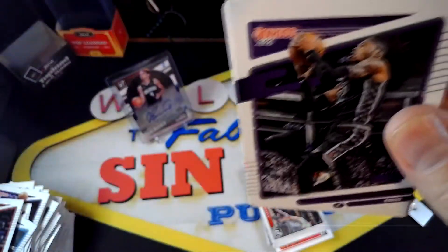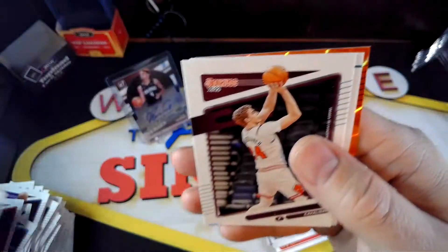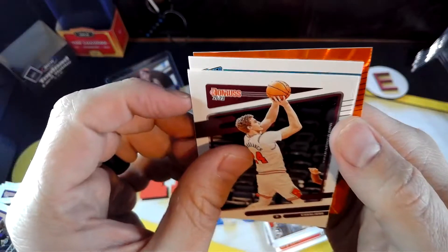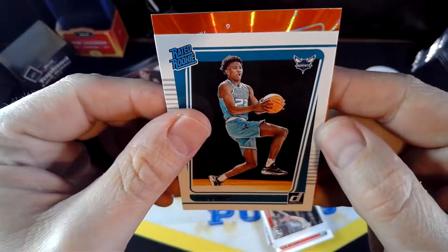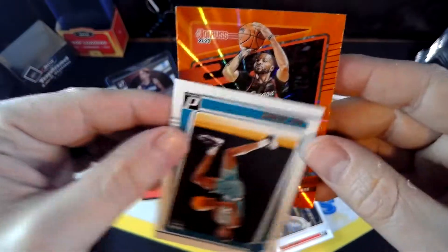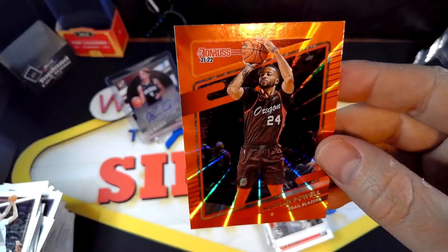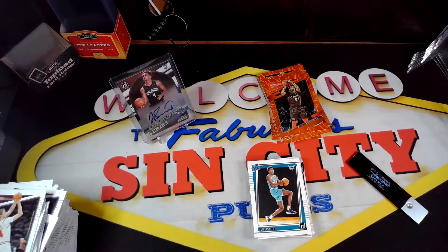Oh, it is a rated rookie of the Grizz — is that Davante? Or Santi? Obdama — don't think I've heard that name. It's nice to get a rookie in the laser — always take that. Last pack of the video. We do have another orange laser and a rated rookie — it's Kai Jones. And our last orange is Powell — Norm Powell. Alright, so there you go.